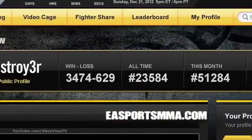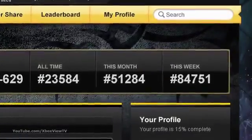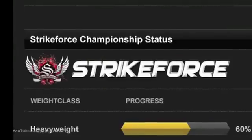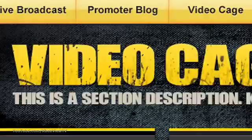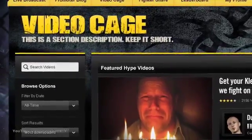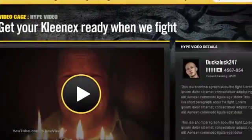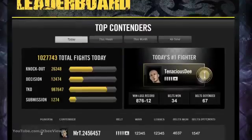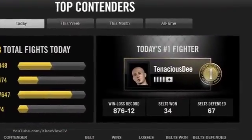Our website is a true portal to the game and features your online stats with details on your leaderboard positions, recent fights, Strikeforce Championship status, and fighters you have shared on Fightershare. Your highlight videos and hype videos are prominently displayed for the entire community to check out on your profile and in the video cage. Browse the leaderboards and scout the all-time monthly, weekly, and daily best fighters in the world.